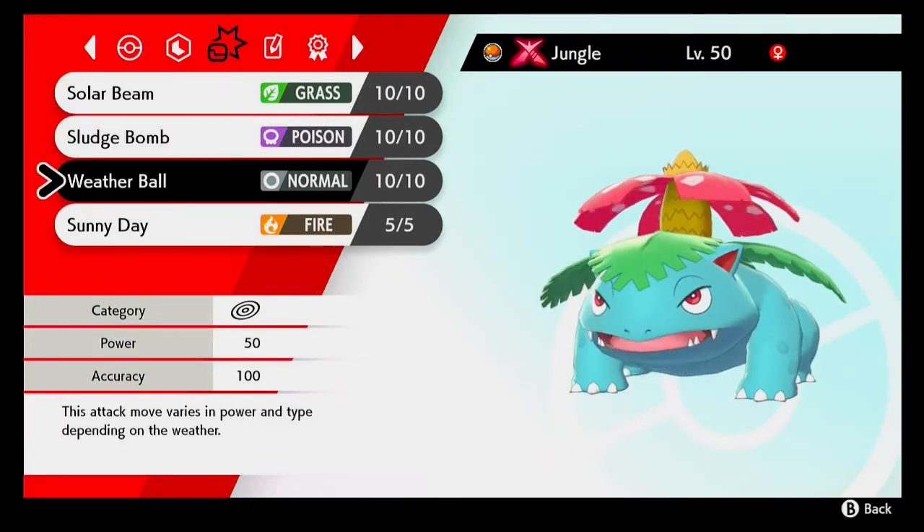The third move on this set might look weak — it's Weather Ball. However, it changes type depending on the weather and it becomes a lot more powerful when it changes its type. So if sunlight is out, Weather Ball becomes a fire type move. If you're in the rain, it becomes a water type move. If you're in a sandstorm, it becomes a rock type move. And if you're in hail, it becomes an ice type move. So you could always catch people by surprise with it.